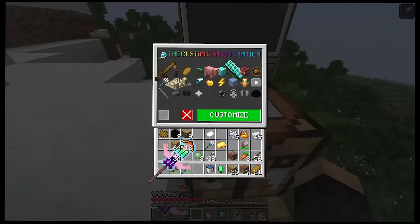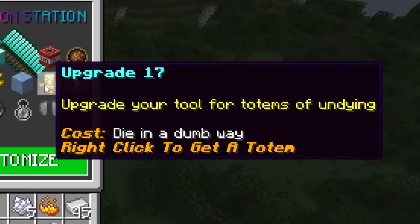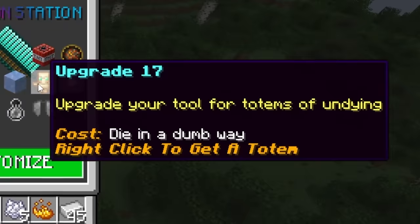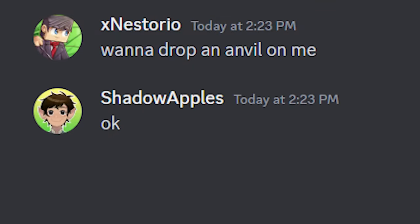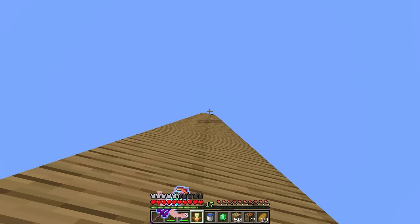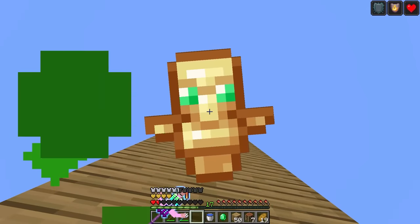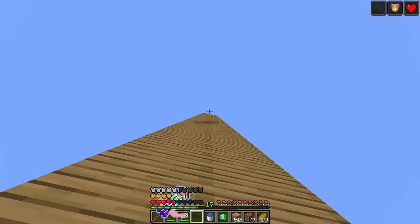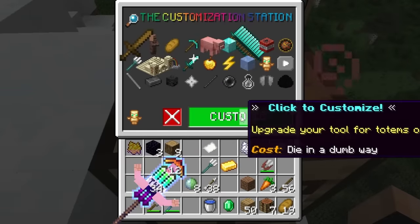Upgrade 17: totems of undying — the cost is to die in a dumb way. We click to get a totem. We set up something with a character named Billy to die in a dumb way, and it works. We go back to the customized table and get the totem upgrade — holding this now also works as a totem.